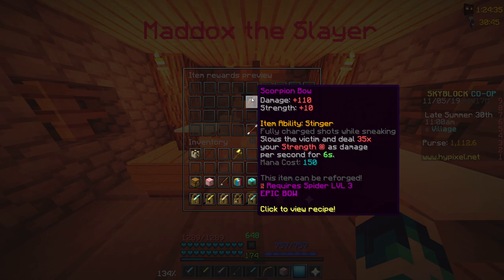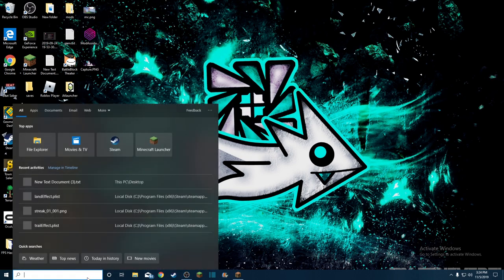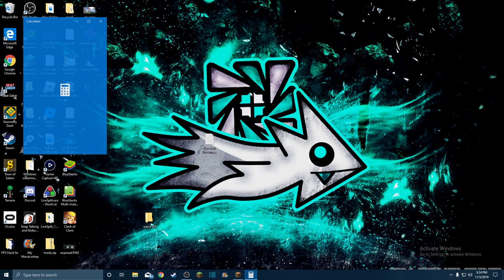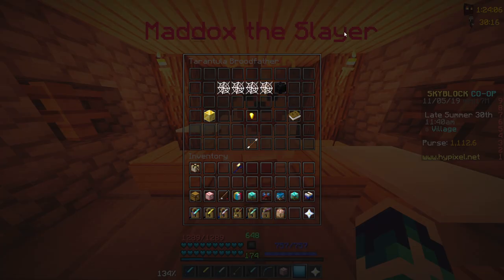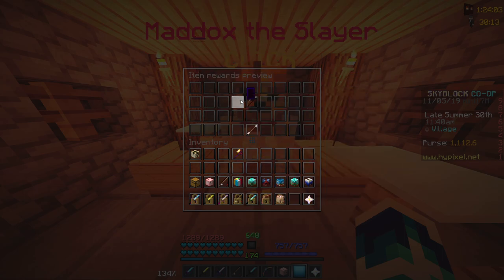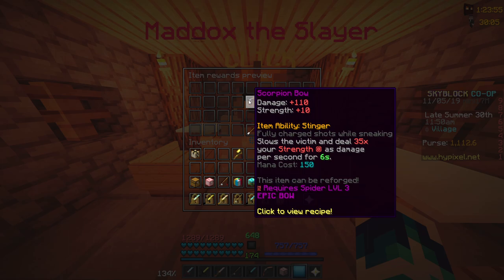Wait, is that 60,000? That'd be 60,000. Calculator time — because everyone says that I don't know how to do math. My strength is 200 times the ability which is 35 damage. That is 7,000 damage a second for 6 seconds, meaning each shot with this bow — assuming you can regen your mana enough — will deal 7,000 damage times 6, which is 42,000 damage. This bow deals 42,000 damage a shot.